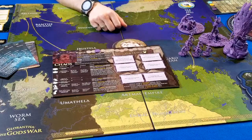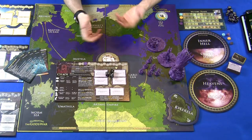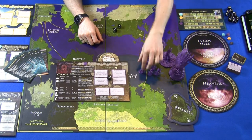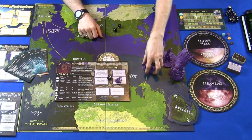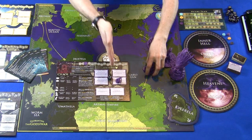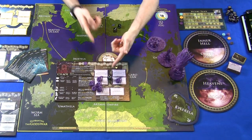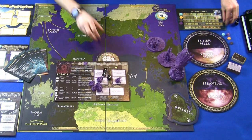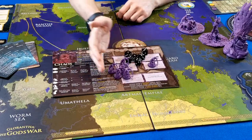The attack value is the number of dice that unit rolls in combat. If you have a unit that provides one combat and you have six of them, you'll roll six dice in combat. That's all it means.